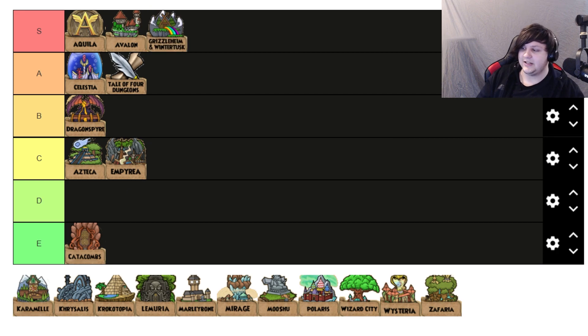Grizzleheim and Wintertusk is an instant S tier. Grizzleheim is perfect and amazing, and we also have Nick Jonas coming out of the woodworks to produce the Wintertusk music. Supposedly he had a massive input in writing them. Either way, both Grizzleheim and Wintertusk have amazing soundtracks — especially the hub themes. Really good soundtracks overall, they absolutely deserve S tier.